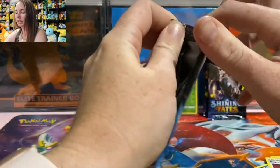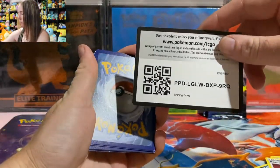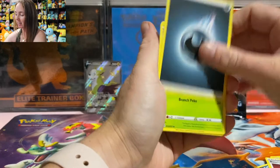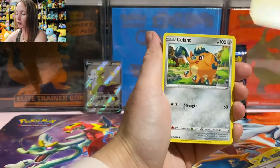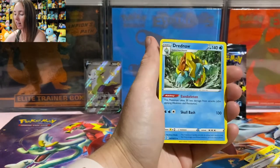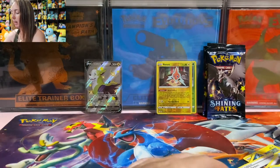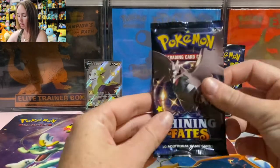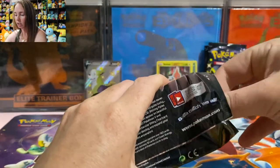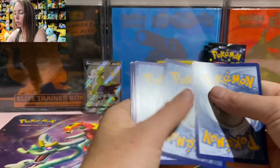I know the EB Games orders are taking a while — I think their orders are coming in April, which is a bit disappointing. I haven't really heard an update about when their shipment is coming in, but I would expect that if local businesses are producing Shining Fates, they'll come out with their products soon. So hold your horses, please.